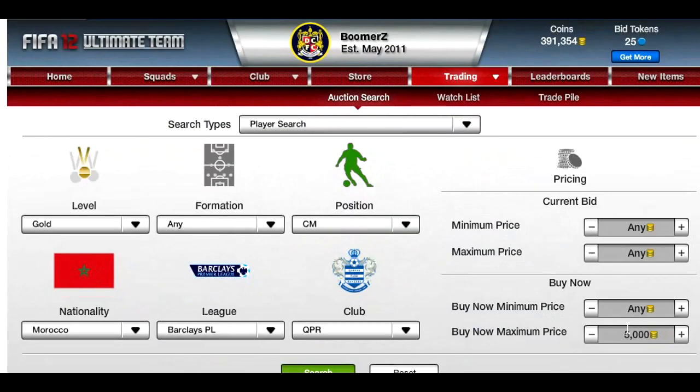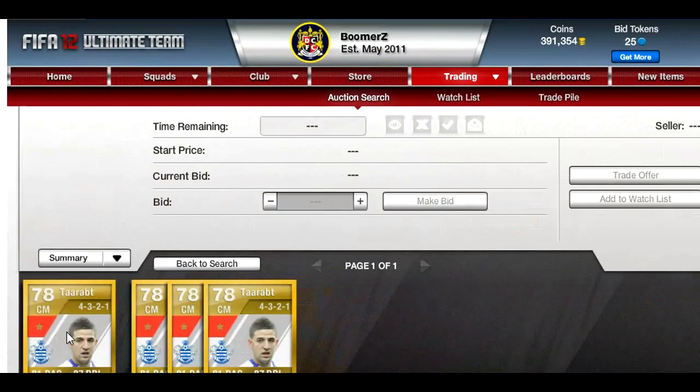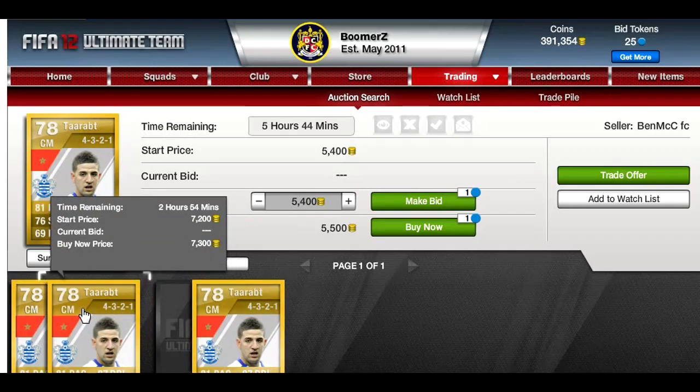There's none on the market. So what I'm going to do is search a specific formation. Usually you want to search good formations for that league — I think 3-2-1 is a pretty good formation for the Premier League. You can see this guy for 5.5k and the next highest one I believe is 7.3k.